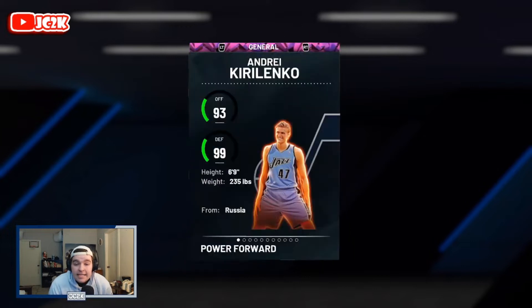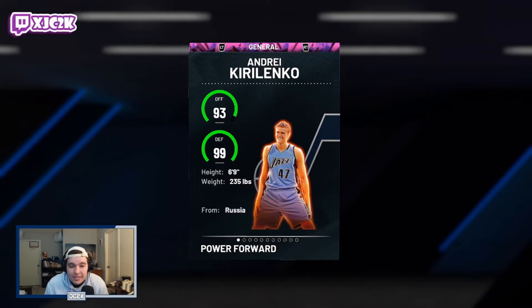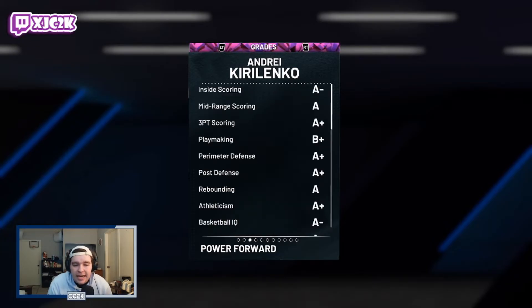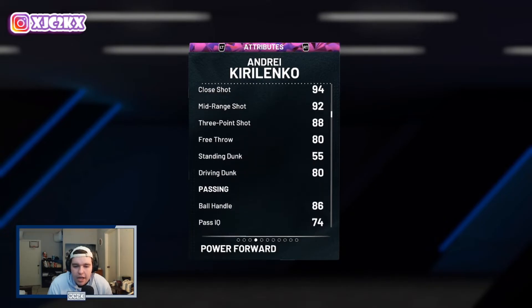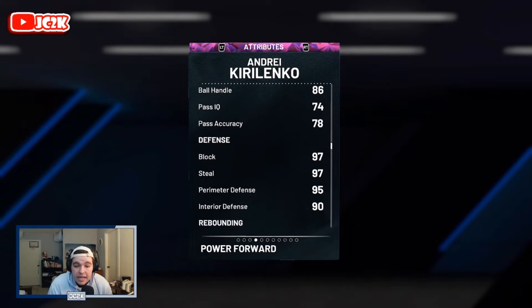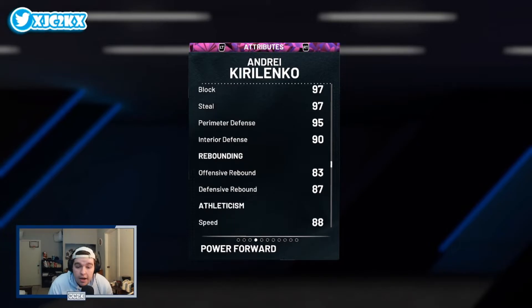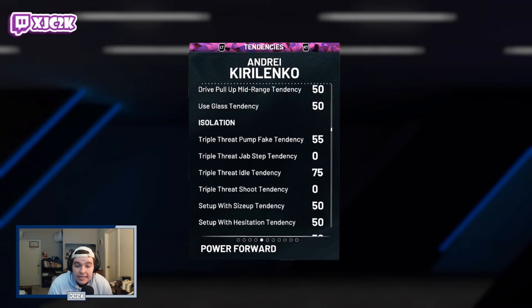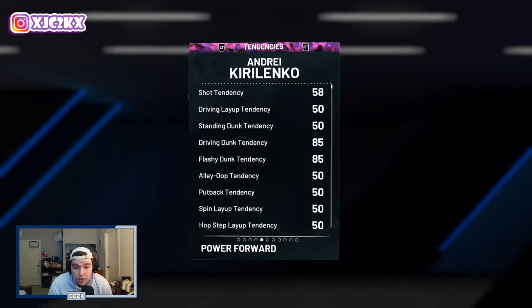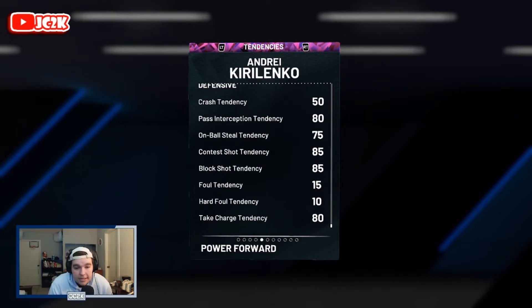AK is a six-foot-nine power forward slash small forward option — he could play either one. 93 offense, 99 defense. He comes with an 88 driving layup, 94 close shot, 92 mid-range, 88 three-pointer, 80 driving dunk, 86 ball handle so he can speed boost. 97 block, 97 steal, 95 perimeter, and 90 interior defense. Those stats are nuts. 83 offensive and 87 defensive rebounding, 88 speed, 87 speed with ball, 88 acceleration, and 97 lateral quickness. This card statistically looks phenomenal.